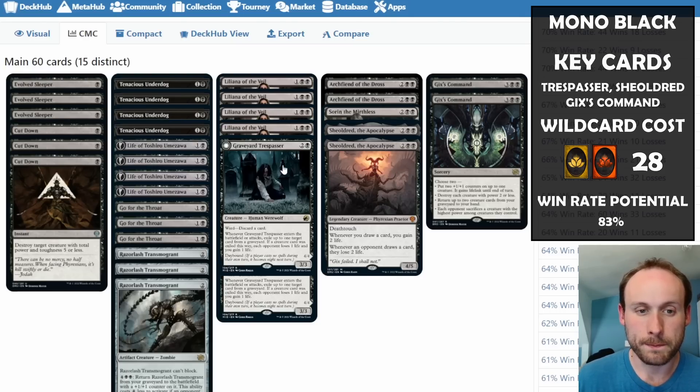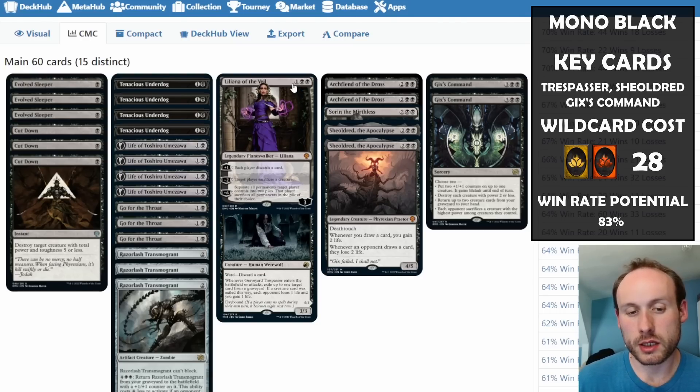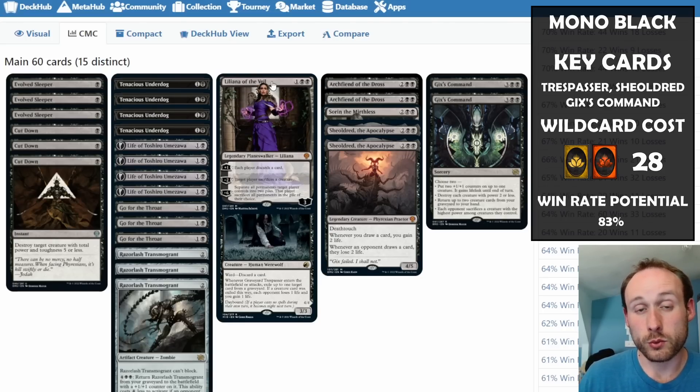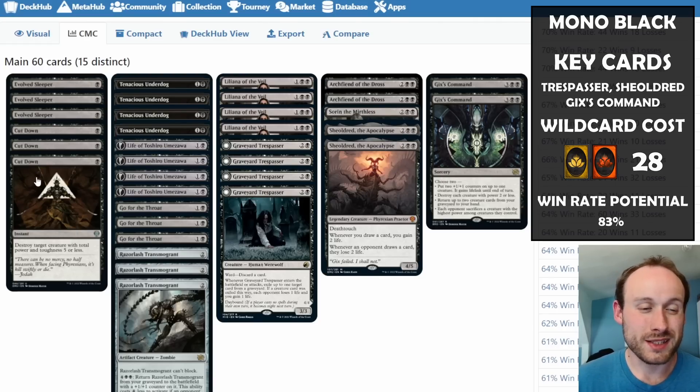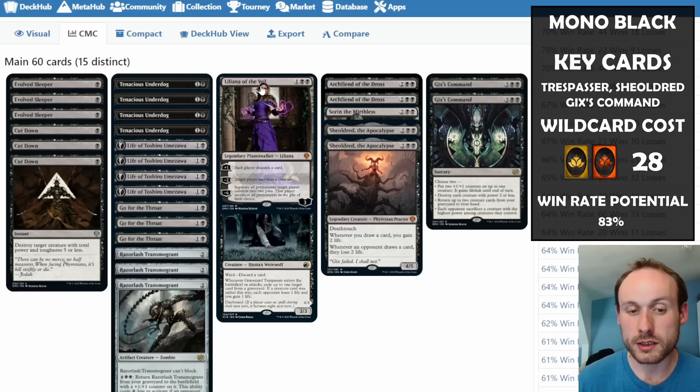Liliana works really well with Graveyard Trespasser — if opponents already had to discard to kill the Trespasser, they won't want to discard more to Liliana. Her ability to make the opponent sacrifice a creature also gets around ward abilities. The only downside is discarding your own cards, but Cut Down, Tenacious Underdog, and Razorlash Transmogrant can all go to the graveyard and still have value there.